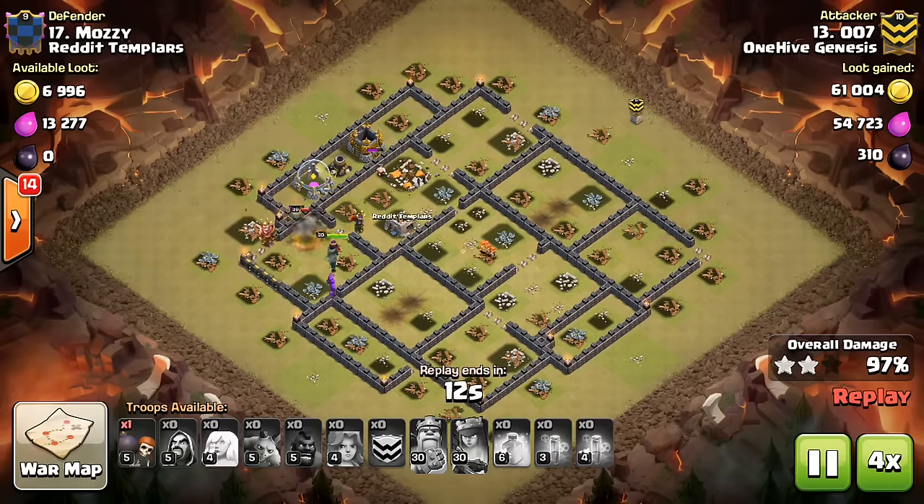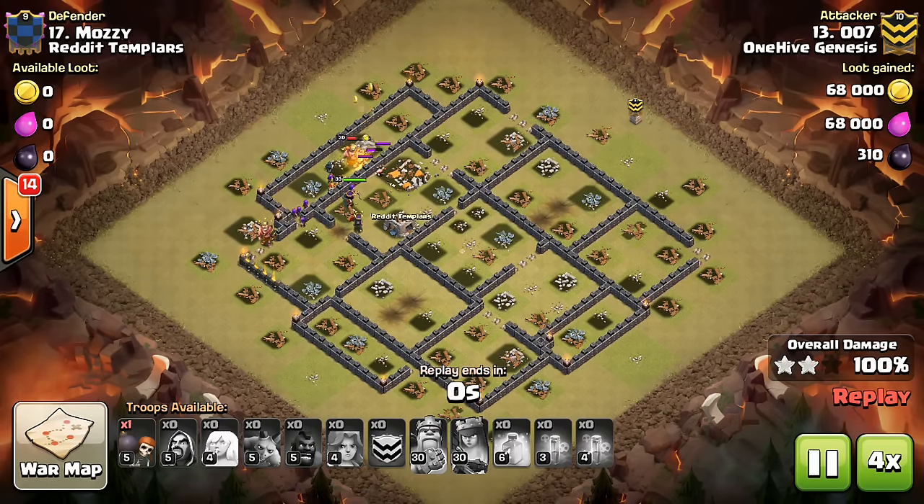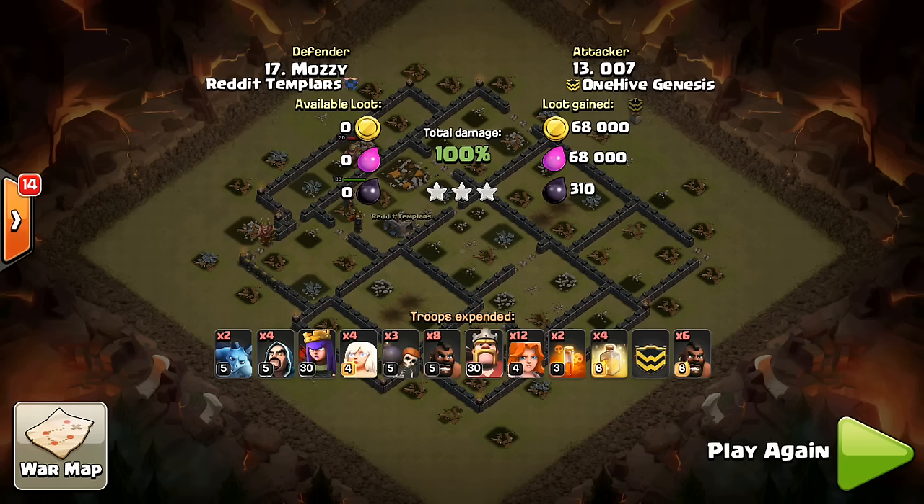This is also especially powerful in not-so-compact bases that are more spread out, where the DPS isn't as much and the speed of the Valks isn't quite as important. This has been a Clanwar mini tip presented by Bisectron.